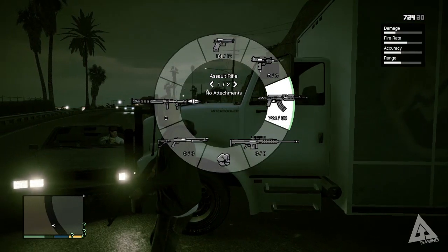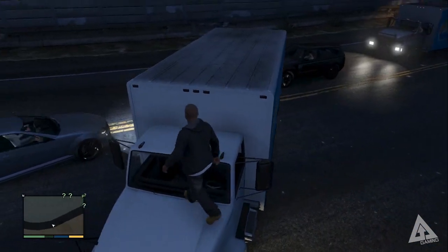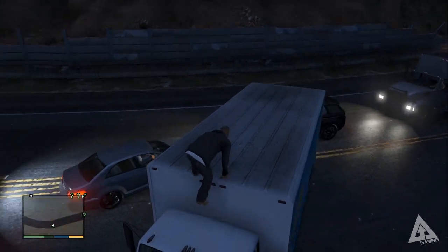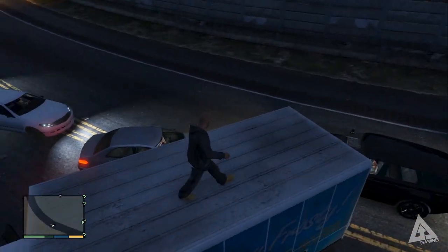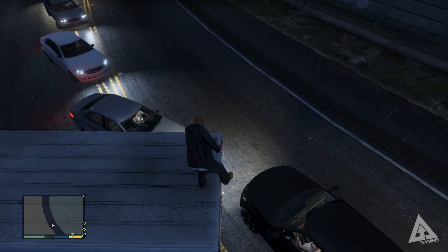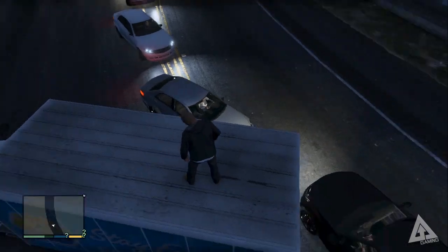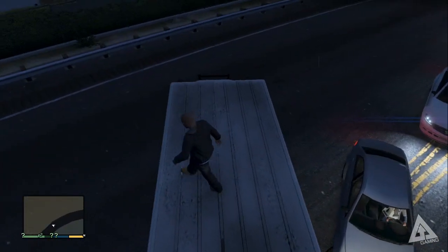It's a bit obscure, but you can actually open the back doors on cargo trucks and then proceed to load things in — put a bike in it, a car in it, whatever you can fit into it, close the door, drive off for a bit, then open it up and drive out. It can actually be used to transport things. Obviously it's not that useful in single player, but if you think about how awesome that's going to be in Grand Theft Auto Online, the possibilities are endless.